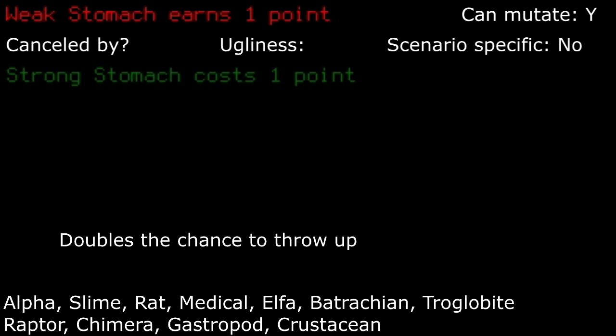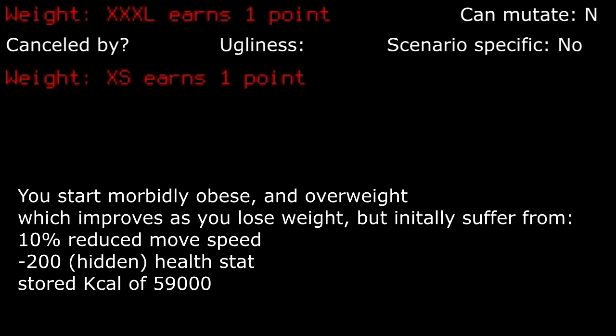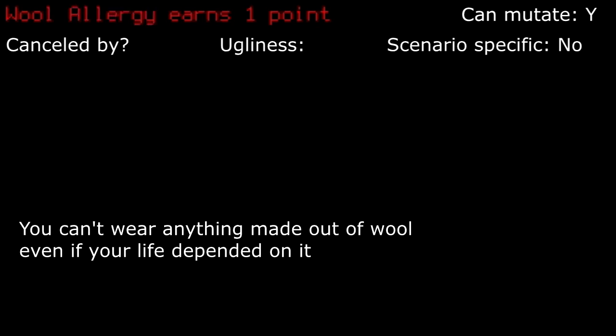Weak stomach: if you don't plan on getting nausea or purposefully drink from random puddles of water, then this can be an okay trait to take. I do on some occasions when I don't plan on utilizing alcohol. Weight Extra Small: this can be brutally hard to deal with, but has no permanent effect on your gameplay if you manage the bad initial start for long enough. Weight Extra Extra Extra Large: this can be brutally hard to deal with, but has no permanent effect on your gameplay if you manage the bad initial start for long enough. Wool allergy: I often don't even end up wearing anything made out of wool, so this is a freebie to me, but this will be pretty bad if you took it with the brave new world starting scenario.